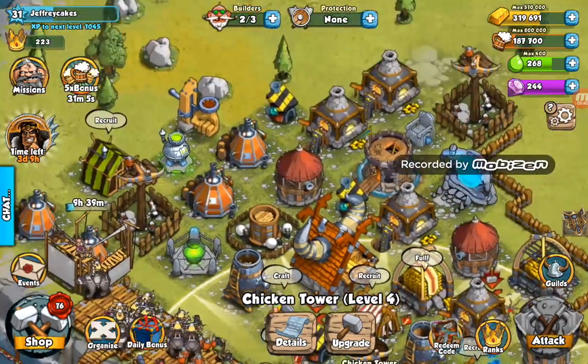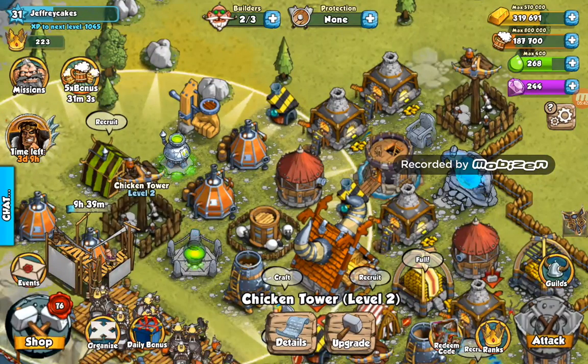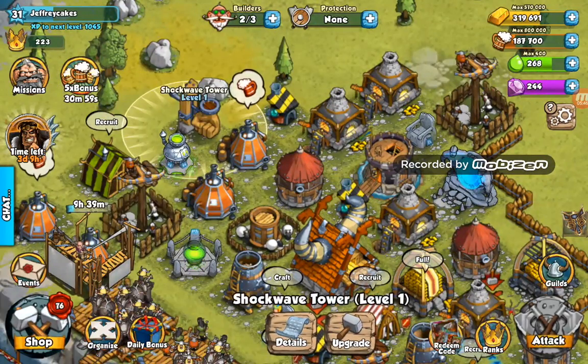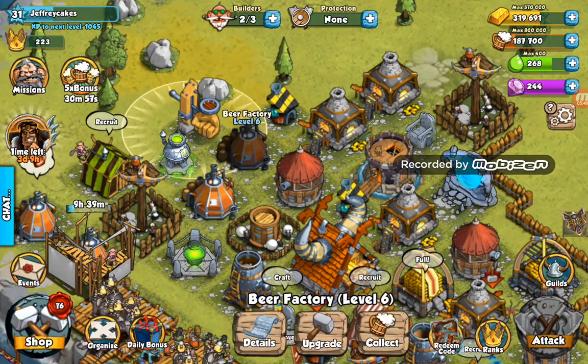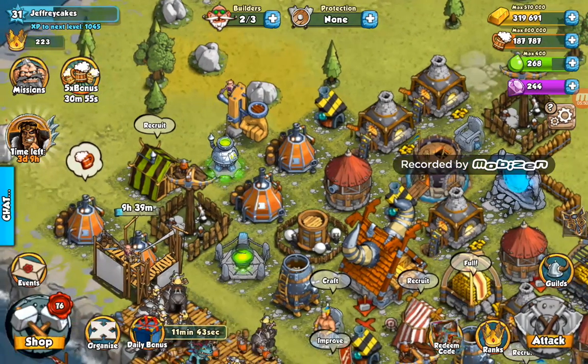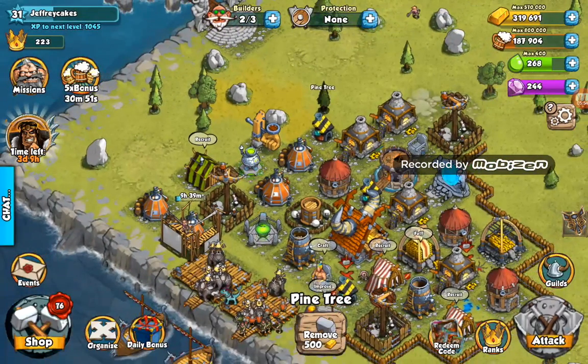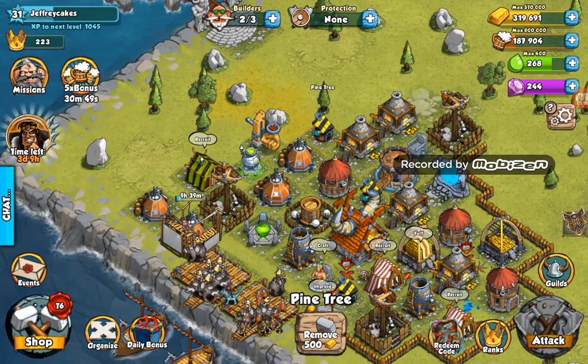I have three chicken towers: my level 4 and two level 2 chicken towers. Then here I have my shockwave tower. That's about it for my defense, apart from my walls and my traps.